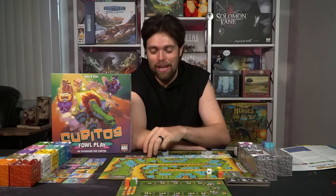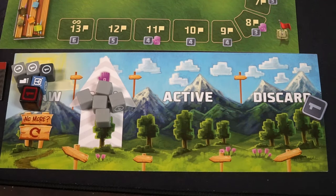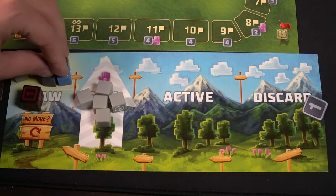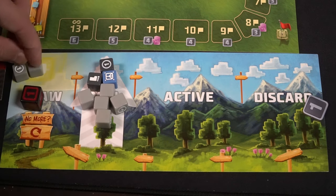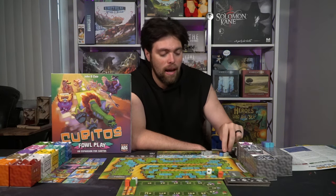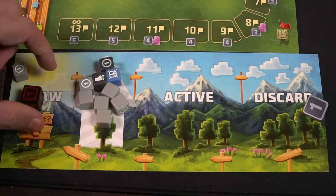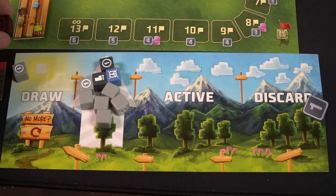Then you move all your active dice into the discard pile and rinse and repeat. You'll flip the run phase marker back over to the roll phase and draw dice again. If you only have five in your draw pool but need nine, you take your discard dice and place them back in your draw, then select nine dice. You also give up the start die to the next player in turn order, signifying the next round has begun.